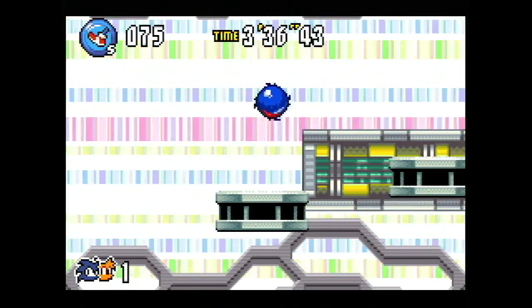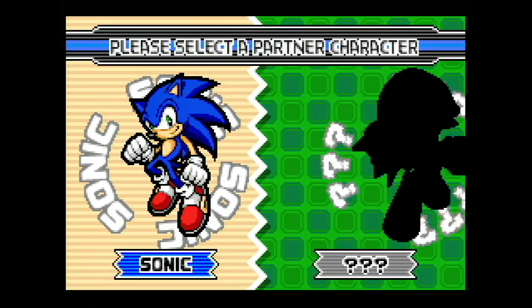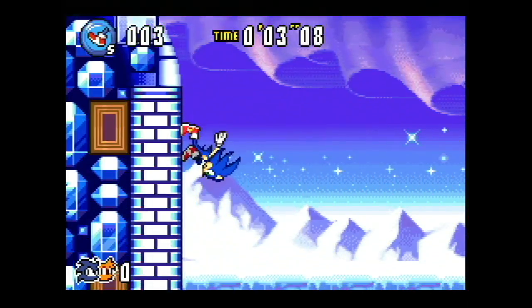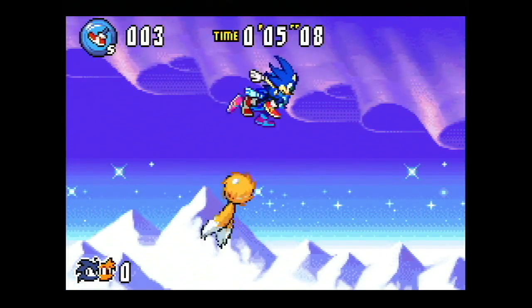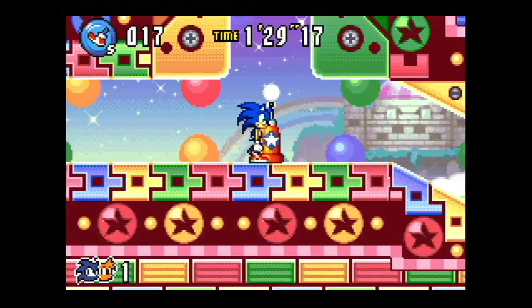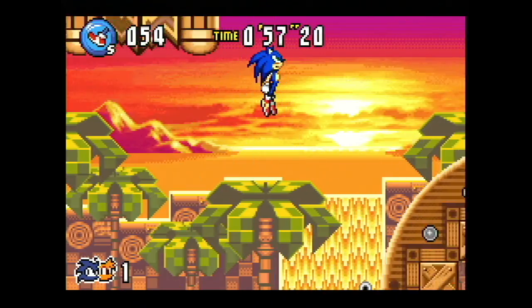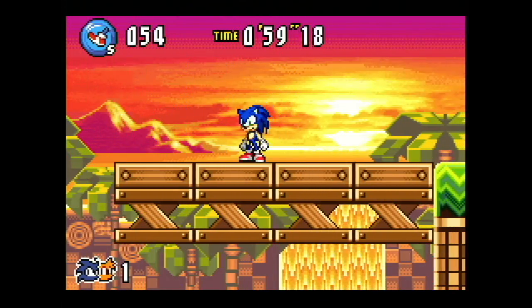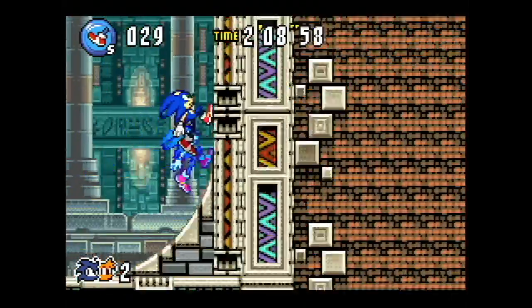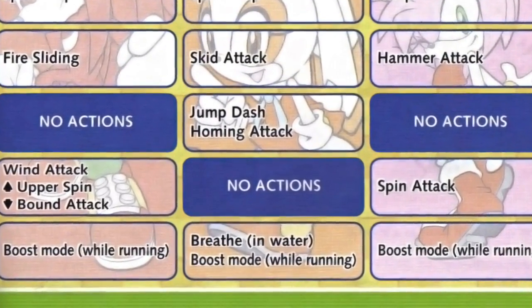The biggest change in Sonic Advance 3 are the controls and partner mechanic. Sonic has access to most of his moves from the previous Advance games: he can spin dash, spins into a ball when jumping, and can skid attack into enemies. He can enter boost mode after running for a while and can perform mid-air tricks, like in Sonic Advance 2. However, his homing attack is missing. In order to gain access to the homing attack, Sonic will need to partner with Cream. However, this will remove the mid-air tricks.